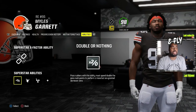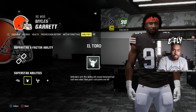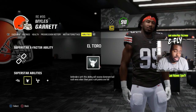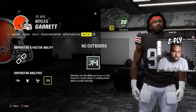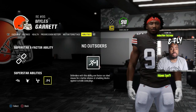Number two, you need Double or Nothing — it gives you a guaranteed dominant win as soon as they have two rush points, and with Myles Garrett who's likely four or five stars, he'll trigger this twice a drive. When the rush points are full, El Toro is something you need on the line. El Toro used to require a user flick but now it goes off by itself, which is nasty. The last thing you'll probably need is No Outsiders.